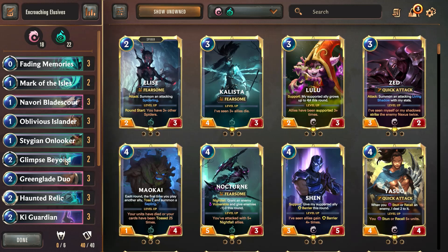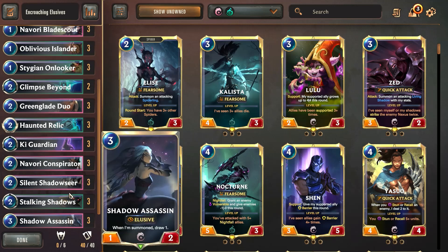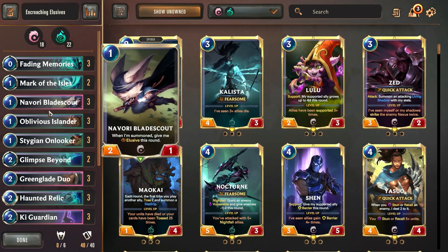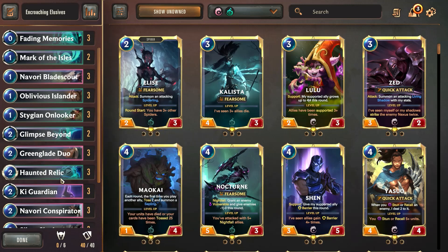We mulligan aggressively for her. Then we use Glimpse Beyond, Key Guardian, Stalking Shadows, and Shadow Assassin to pull more cards and act as blockers early on in the game. We've got a couple of interesting cards here — Navori Bladescout and Oblivious Islander — and you really want to try pulling these early on in the game with Stalking Shadows.